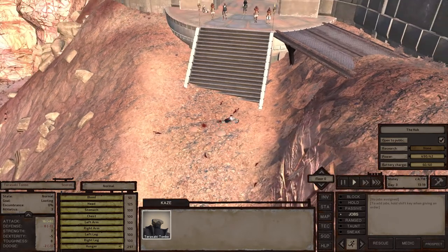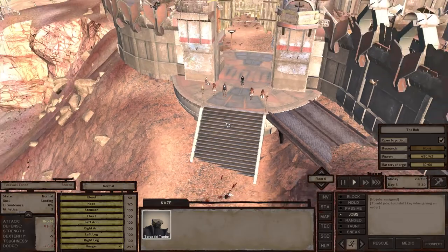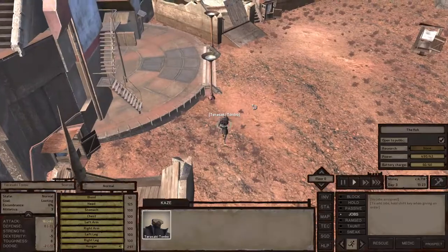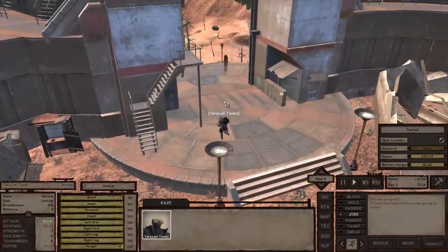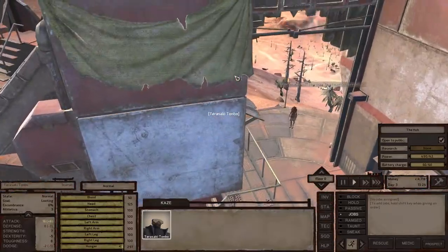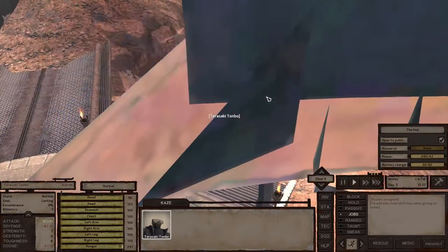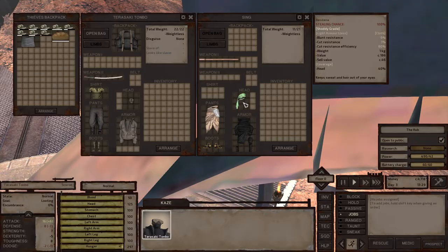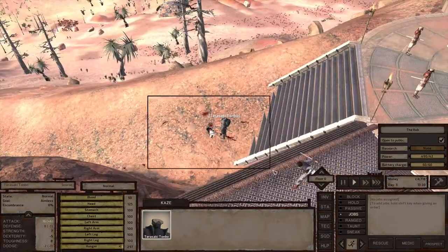You might wonder why you'd ever want to set the building as non-private. Well, you can also set up automatic sales from your house in the city. In that case, you would want to allow the sales event to take place, and for that the actual customer needs to be able to enter.